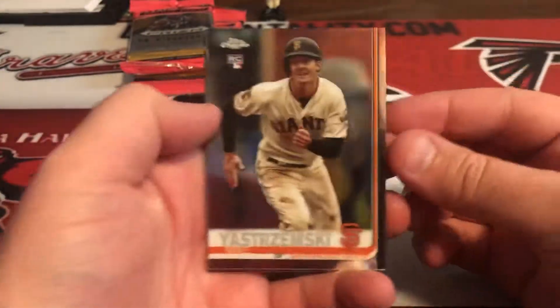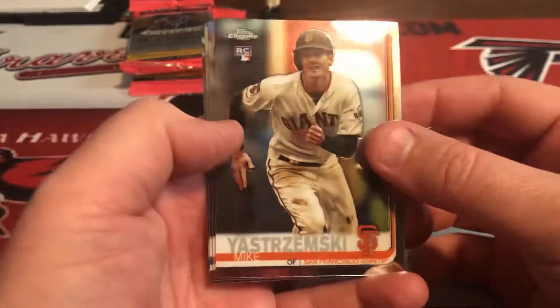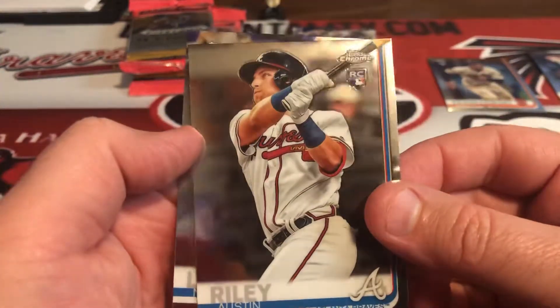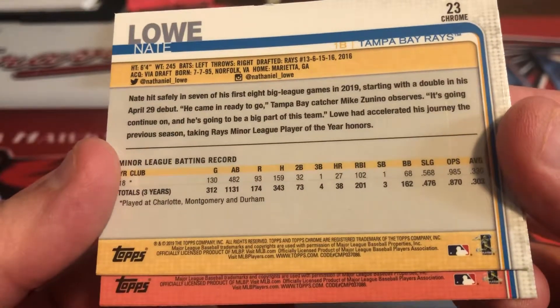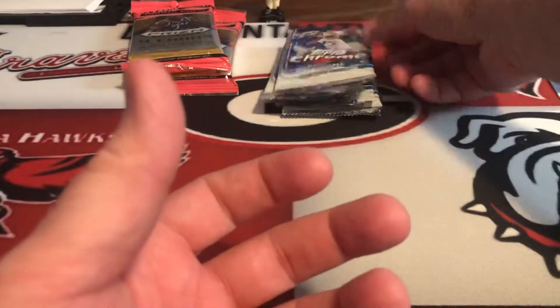Oh, Mike Yastrzemski - nice rookie there. Sean Anderson, oh Riley, nice pack! Nate Low - three rookies: Riley, Yastrzemski, and Nate Low. Very nice pack to start off. I hope it's not downhill from there.